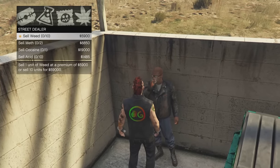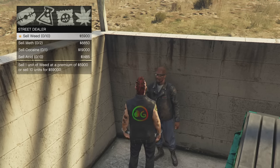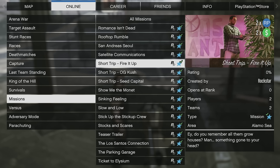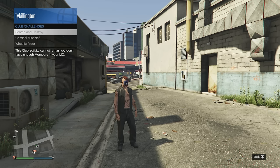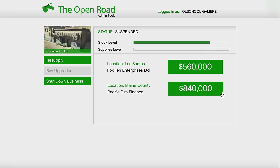For double cash money bonuses: visiting street dealers nets you double cash on selling weed. Also double cash and RP on Overtime Rumble, double cash and RP on Short Trip missions, double cash and quadruple RP on the Lamar missions. We've also got double cash on biker MC club work, biker MC club challenges, biker MC resupply bar missions, and double cash and RP on biker MC business sales.